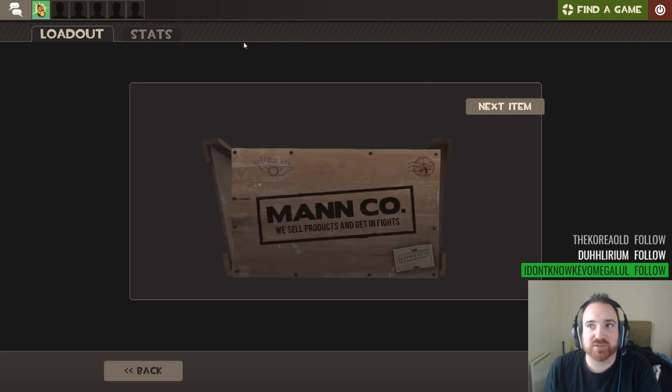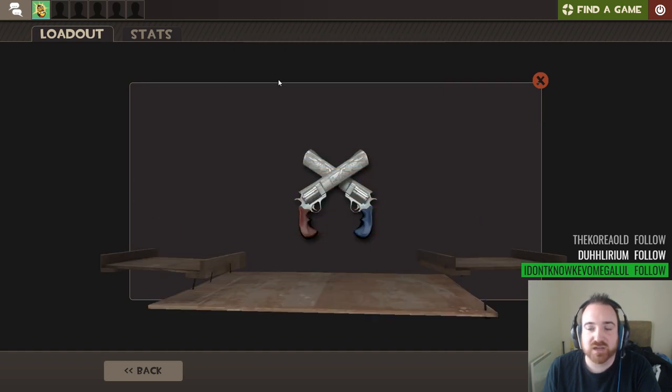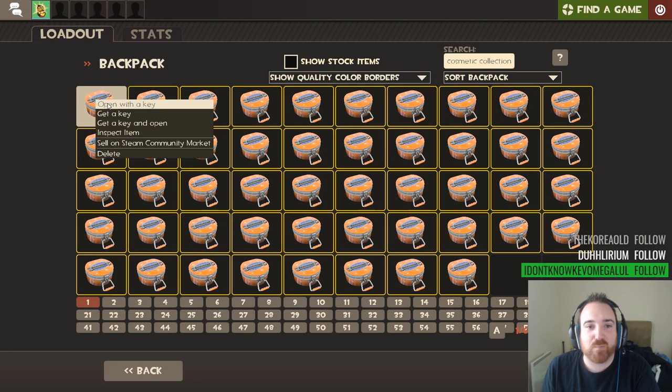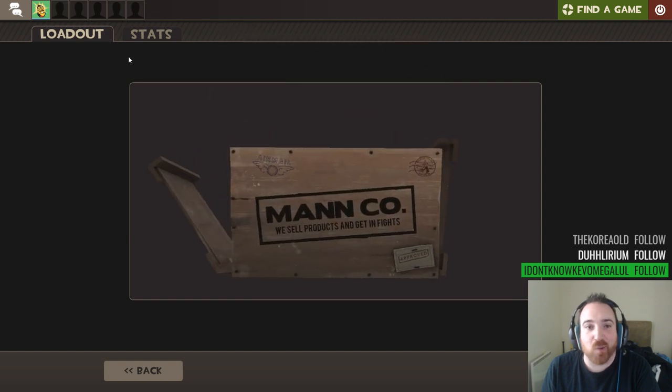Ice cream is very summery. We didn't get an unusual in the first box. Back breakers guards. Okay, extra item - what's it going to be? Dueling mini game. I hate it when the next item is just something awful.